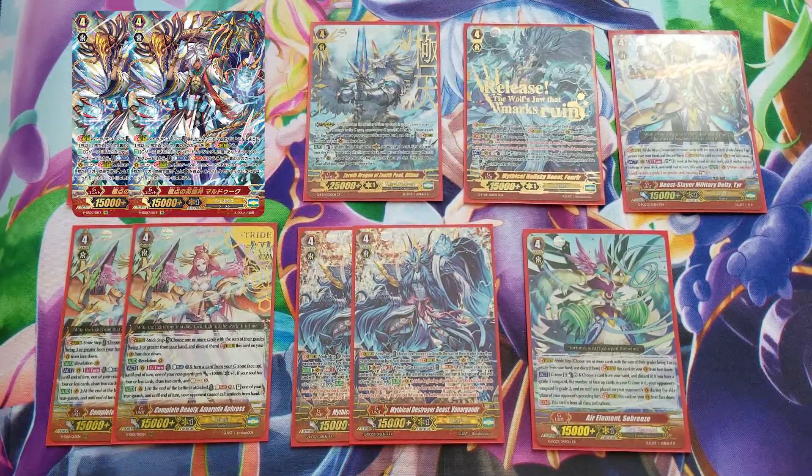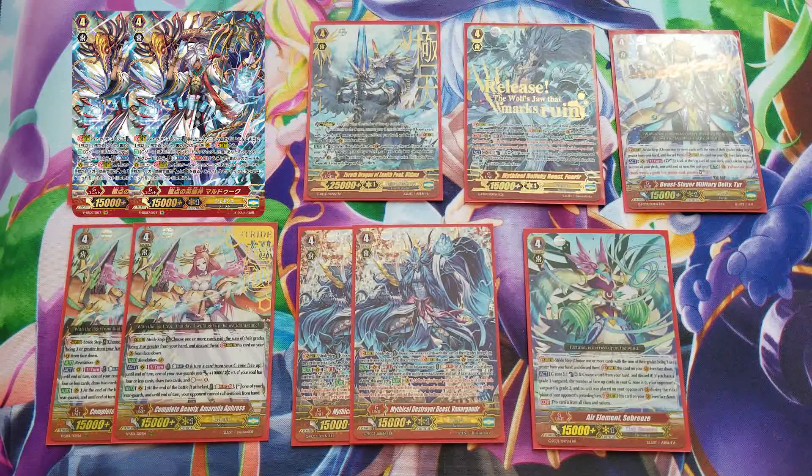On to the strides. We're playing ten stride units and six G guards. From Premium Collection 2020, Marduk is very good for the reason that you can stride during the battle phase, activating generation break even when your opponent is at grade two. You get an extra drive check and can put on aggression. Resolving Himiko and then doing Marduk on top of that makes that extra drive check even scarier. Your whole deck barely uses counterblast — only Burial Rites in the main deck — so you definitely have it available for Marduk. And you have Mika Kahime to soul blast three reduce it.